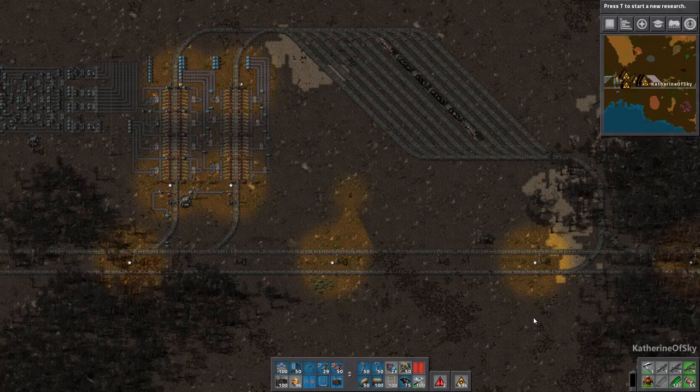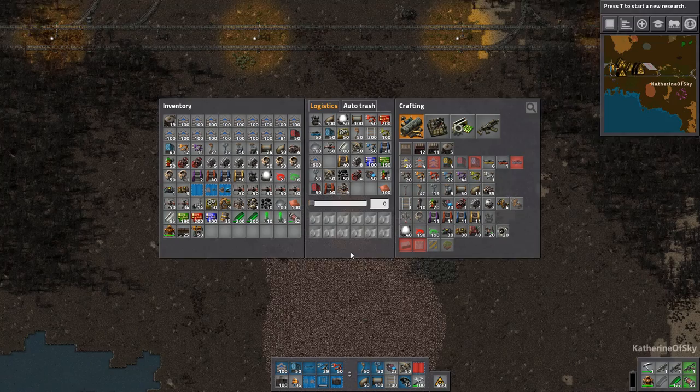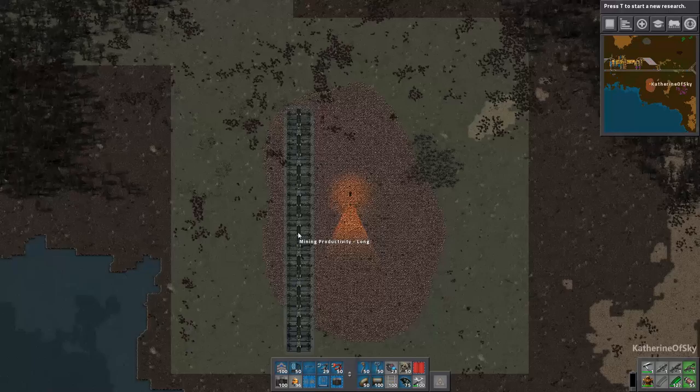Whenever we come over here in the future... oh, there's iron, there's copper up there too. What is this? 17 million — not a lot of copper, but it's something. It's more than nothing. Blueprints, mining, productivity — yes. Let's make sure the belts are going the right way that we want them to.